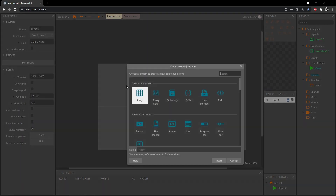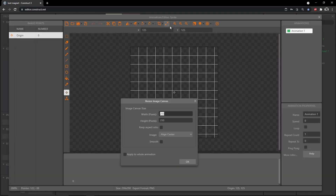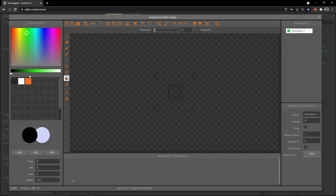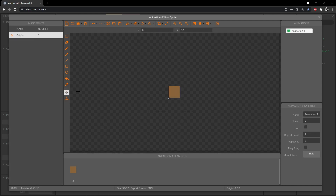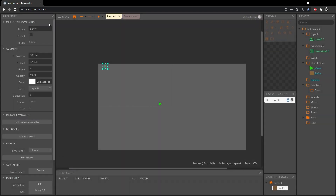Back on the layout, I'll double-click, scroll down, and get another sprite for our wall. I'll change the size to 32 by 32, turn off the grid, grab the paint bucket with a nice brown color, and fill it in. I'll grab the origin tool and place it at the bottom-left corner — use the numpad 1 key, or right-click on origin, go to quick assign, and pick bottom-left. I'll rename it 'wall'.